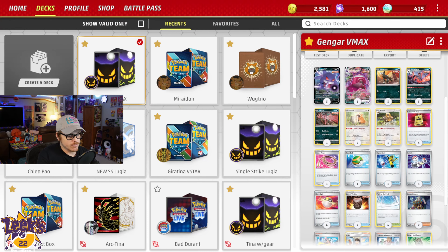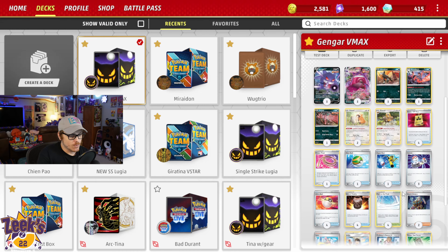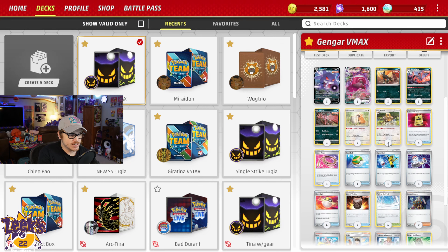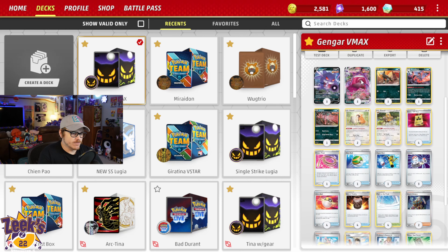We rock three Switch in here, which is awesome. I tend to like a deck that offers a lot of switch-out opportunities, because you never know what's going to happen. We've got four Battle VIP Pass to hopefully get our board set up on turn one. We also have the Single Strike Yveltal in here with Single Strike Wings for 110, and you're doing 20 extra damage for each Single Strike Energy attached. So this is a good one-prize attacker, because if there's one thing that Gengar VMAX doesn't like very much, it is single-prize decks.